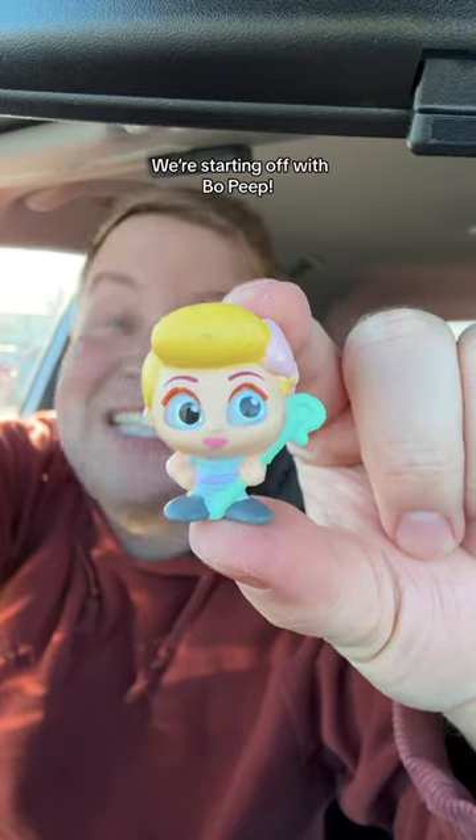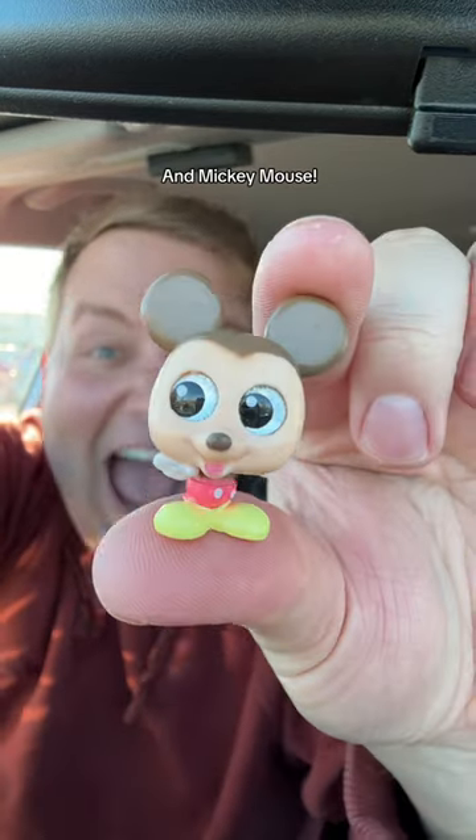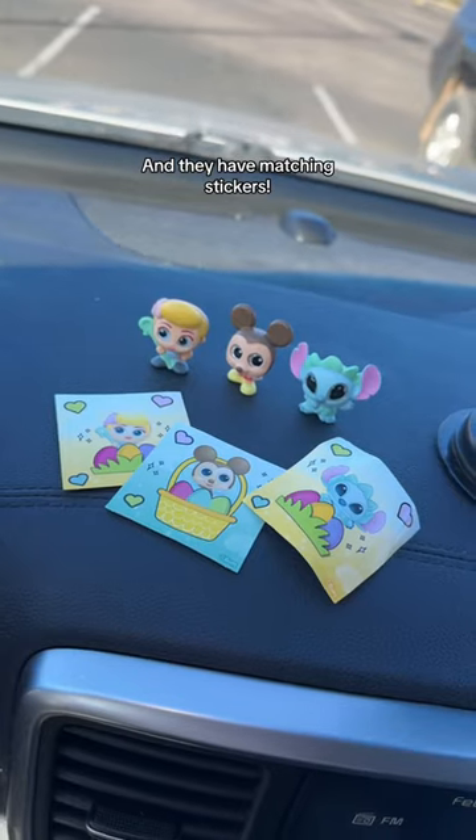Box one. We're starting off with Bo Peep, Stitch, and Mickey Mouse. And they have matching stickers.